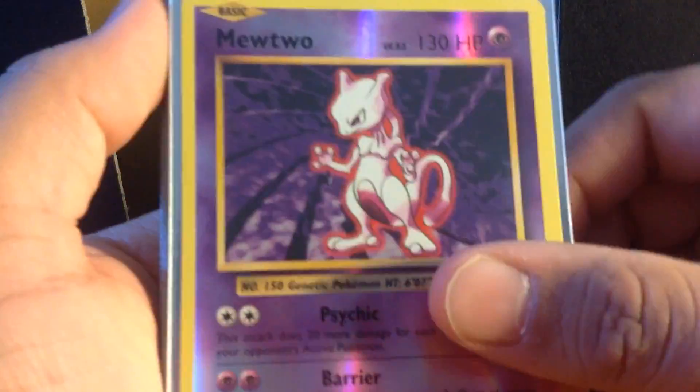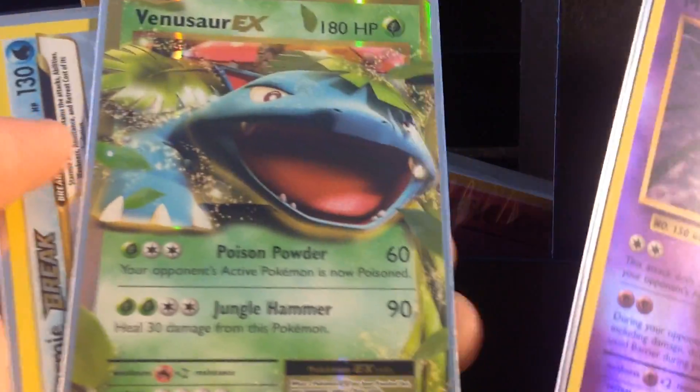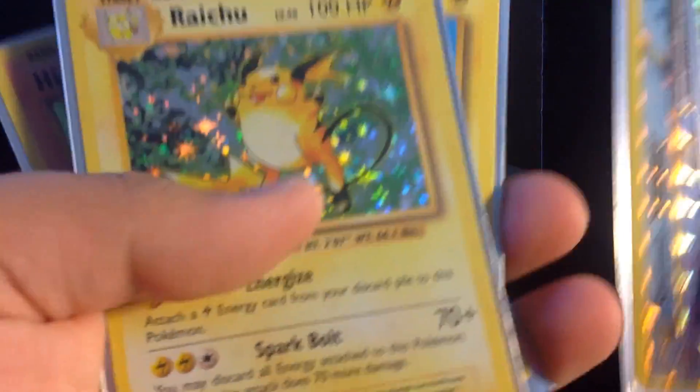Let's do a complete recap. We had: Reverse Mewtwo, Venusaur EX — which was the prized possession of this unboxing — Break Starmie, Holo Raichu, Secret Rare Flying Pikachu, Reverse Zapdos, Imakuni's Secret Rare Doduo, and Holo Hitmonlee. That is eight notable cards. It wasn't actually one per pack, but I had some reverses in there and things. That's really good.